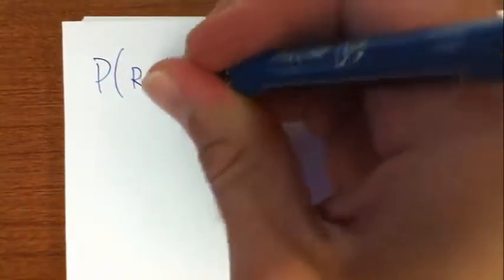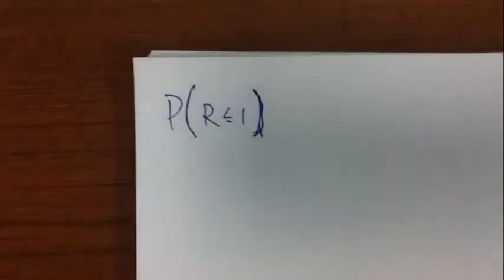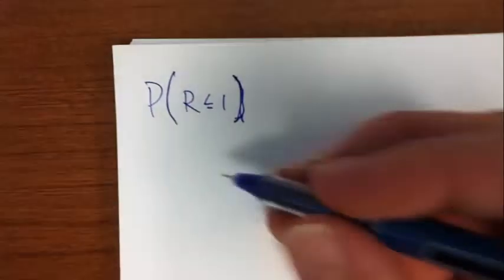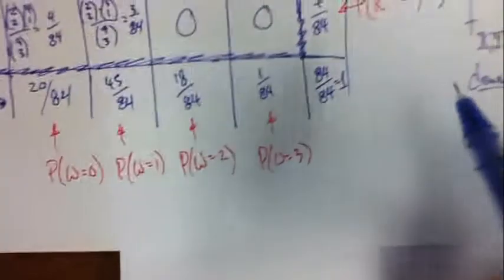Let's see an example. Back to our balls problem: what's the probability that red is less than or equal to 1? What's the probability that you see at most one red ball? Now, since I know something about marginals, I know something about the marginal distribution for red here.